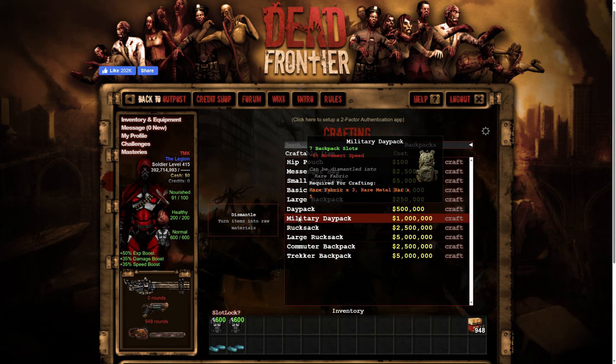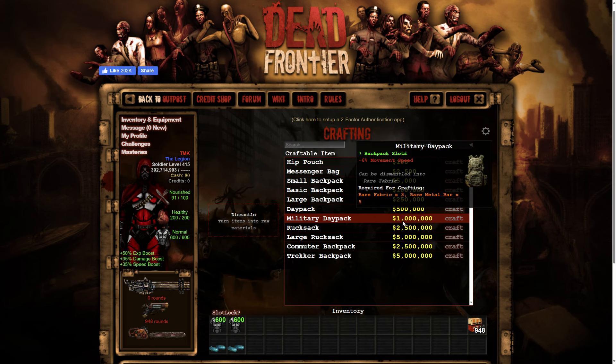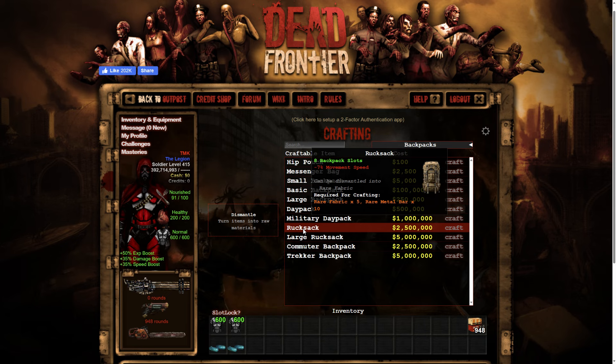Next up is the military day pack — seven backpack slots, minus six percent movement speed, requires three rare fabric and five rare metal bars. Five rare metal bars is definitely expensive and this one is actually hitting a million to craft. Next up the rucksack — eight backpack slots, minus seven percent movement speed.